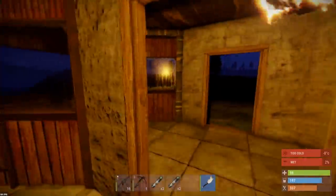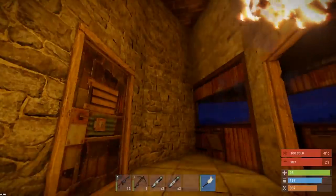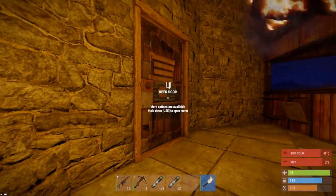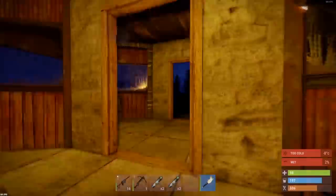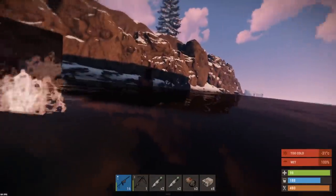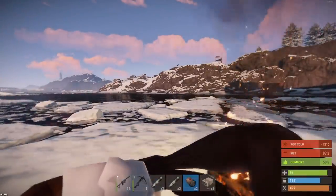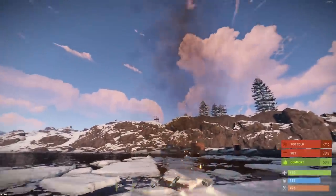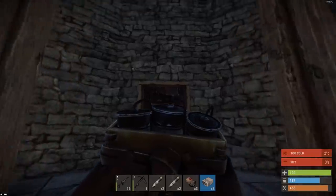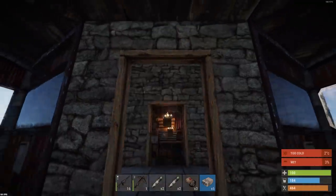We're sort of at the main core - we wasted eight satchels there getting through to the main bit. I could silent raid it again like last episode but I'm going to wait at the raid base and come back in the morning. It's getting cold. All right, here we go again - just gotta be careful of the heli because launch site is just there. Morning is here - four more satchels coming at you now.